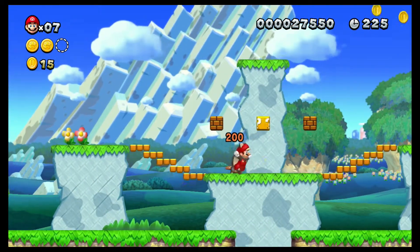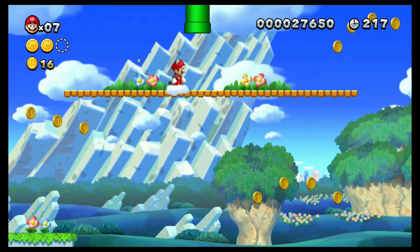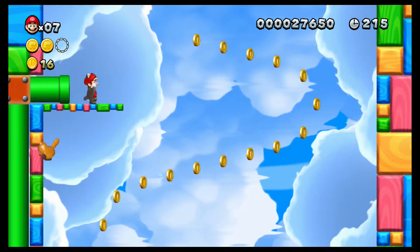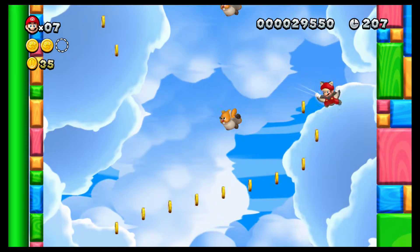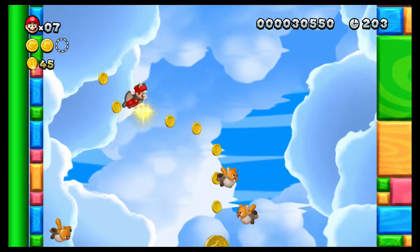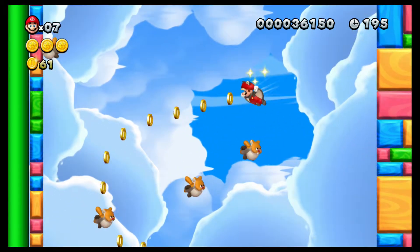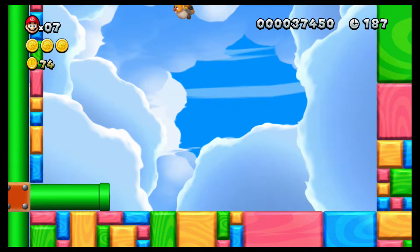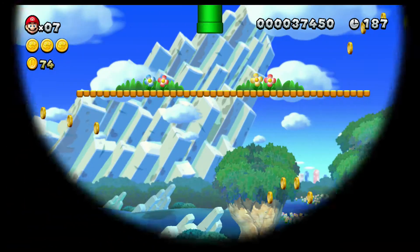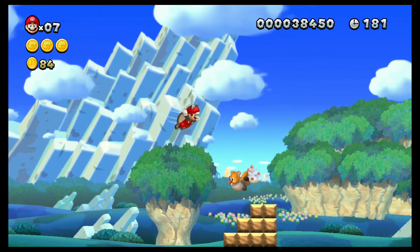Right here we have a little bit of a tutorial on how to use the acorn flying squirrel suit, which tells you to press the R button to go up, to get into this colorful place where flying squirrels are flying around. Now that that's over, let's finish off this level with style by flying over it completely.